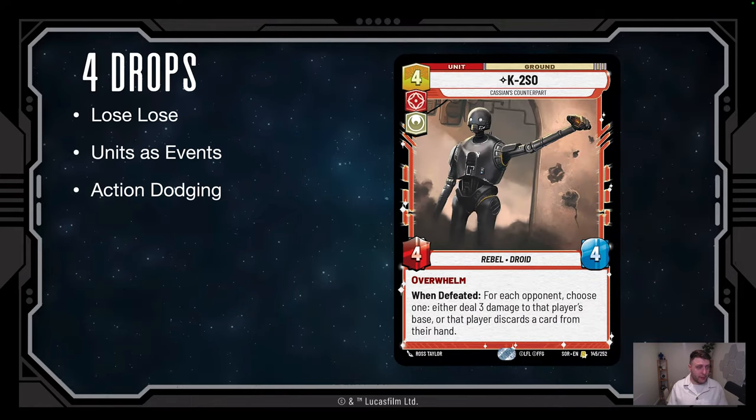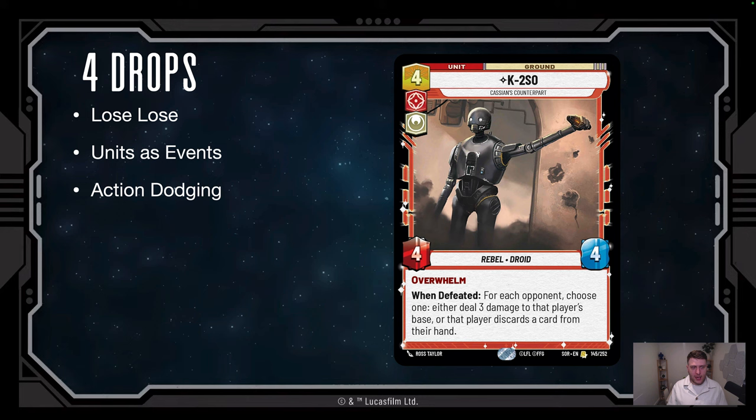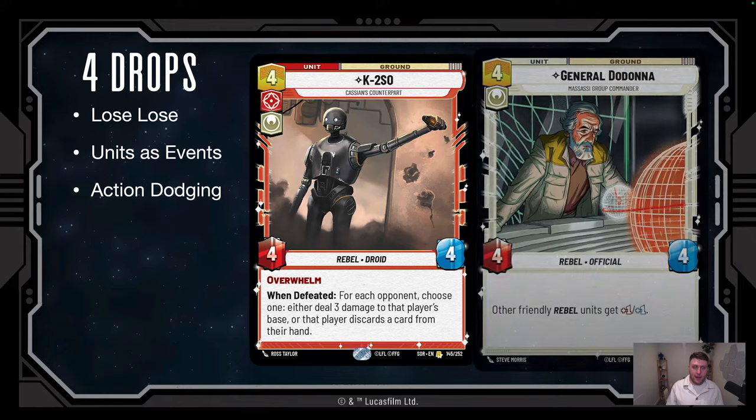Moving to four-drops: K-2SO is a 4/4 with Overwhelm — excess damage dealt to a unit carries over to the base. When defeated, you deal three damage to each opponent or make them discard a card. It's a lose-lose situation: if they kill it, they still take three damage. I play four copies. General Dodanna gives all friendly Rebel units +1/+1 as a static buff — like a lord in Magic: The Gathering. He mucks up your opponent's math and they have to kill him immediately or take massive excess damage.